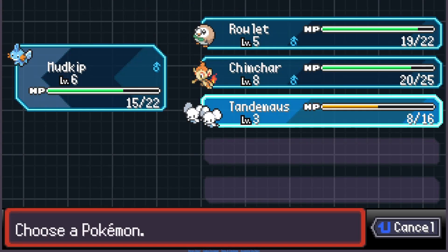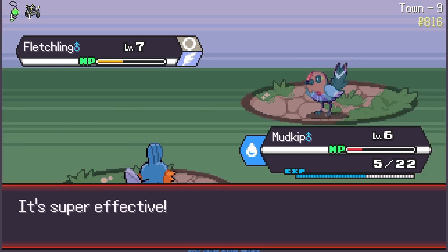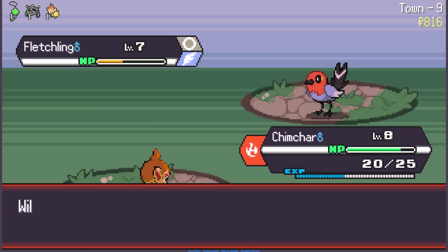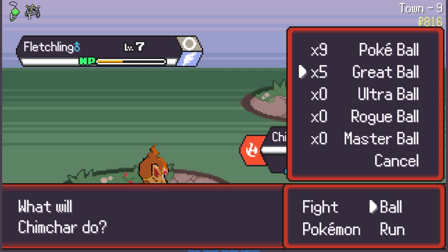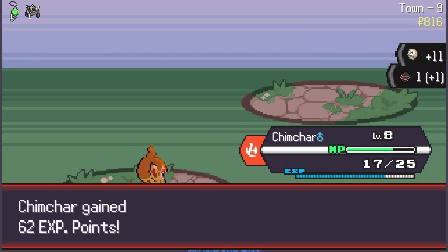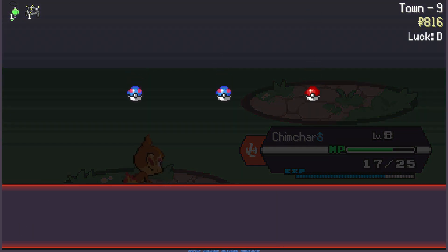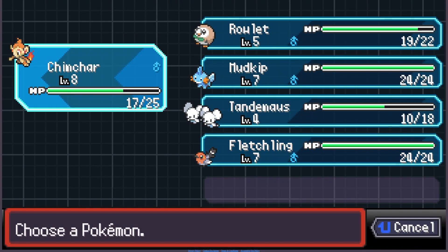Oh, a Fletchling! Did I want a Fletchling though? That's the real issue. It survived — I'm going to swap because I do not want to go down. I'll use this berry — I'm going to catch it with a Great Ball. There we go. Nice, we got a lot of level-ups.